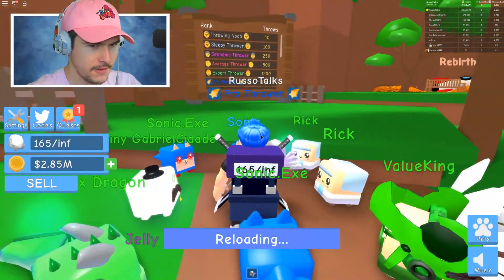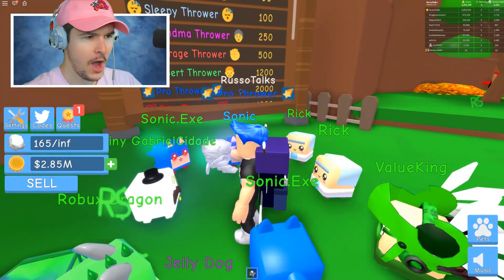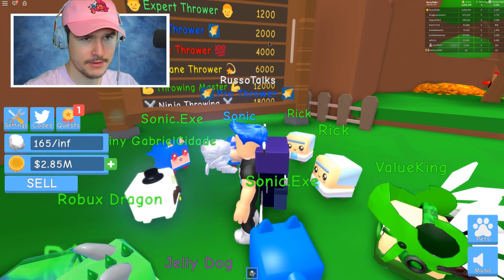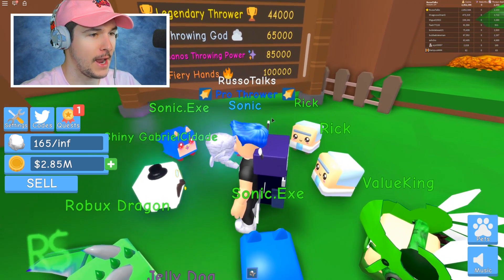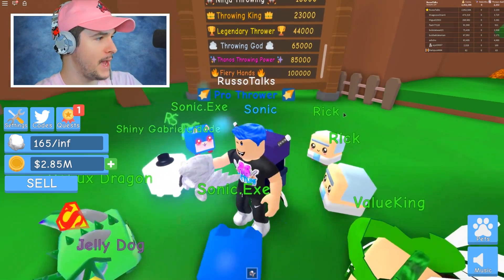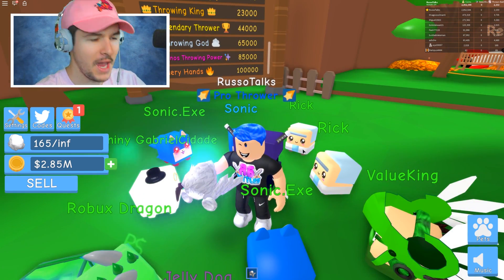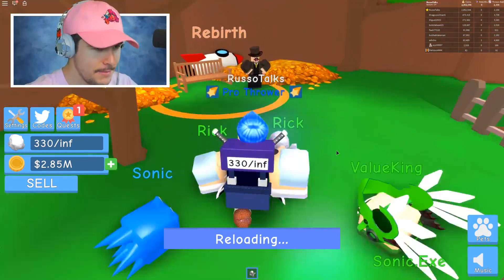They also added ranks — I don't think they had this in the last one. And they have rebirths, I love that. I'm a pro thrower with 2,000, that's pretty good. But we need to get Thanos rank — Thanos throwing power! I wanna be a Thanos man. Let me know in the comments what rank you guys got and what kind of paper ball you have. Do you have paper dominus? Do you have the paper Bloxy?